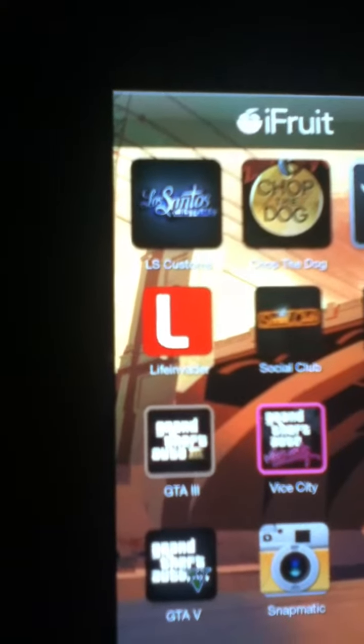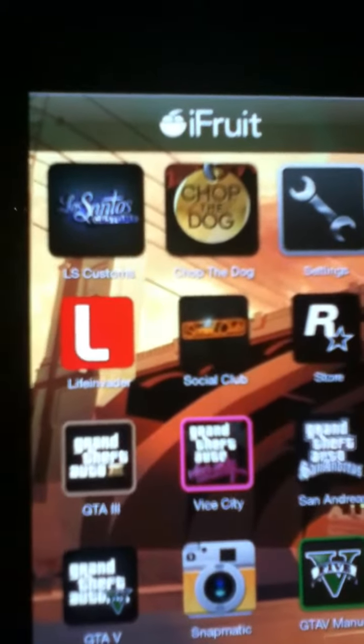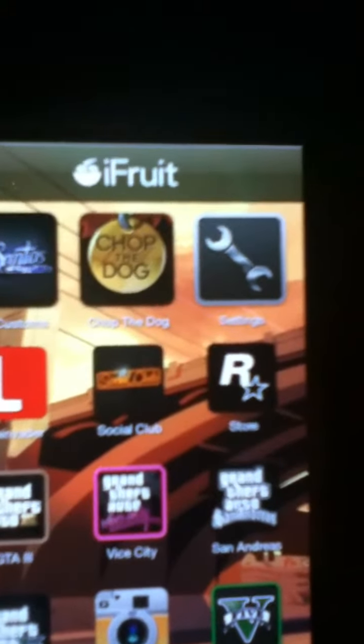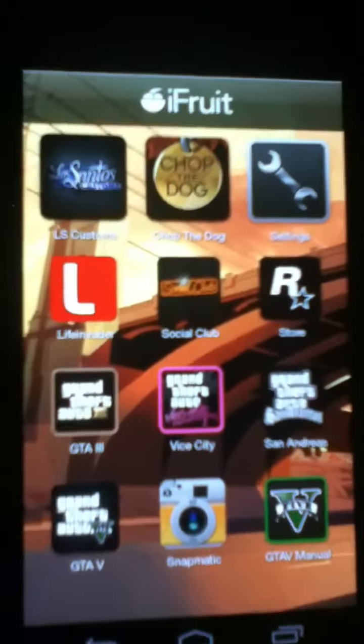Settings are just the settings for the app. Life Invader is just to look at the fake Facebook. Social Club is an instant link so you don't have to go online to look at your profile and all that. Store is to just buy merchandise for Grand Theft Auto and Rockstar games.